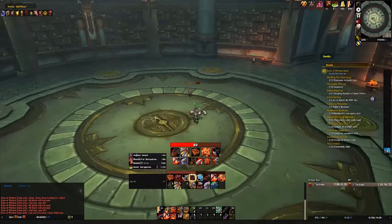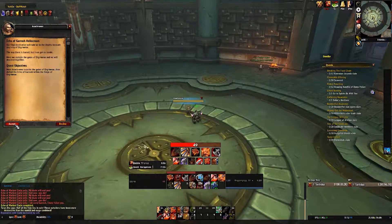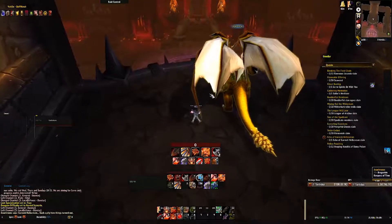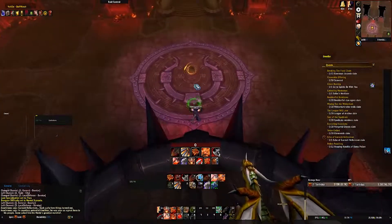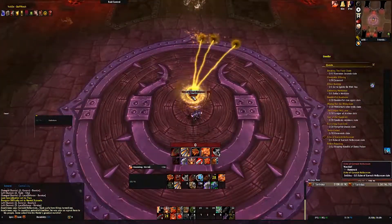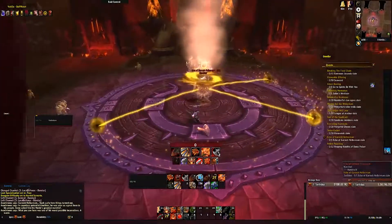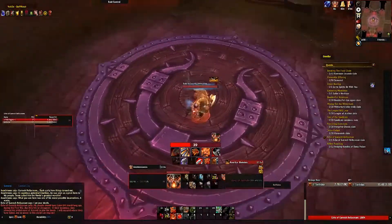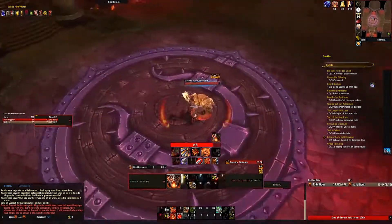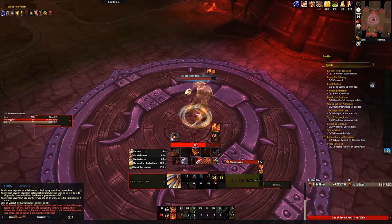Once you have killed Zayla you are then going to go into Orgrimmar and face Garrosh Hellscream for one final time. This is a very simple and straightforward encounter. There are two abilities to watch out for. The first one is Whirlwind — as soon as you see him start casting it, just run away from him and keep running until he stops. It is a very simple ability which you need to avoid.